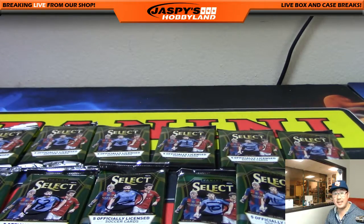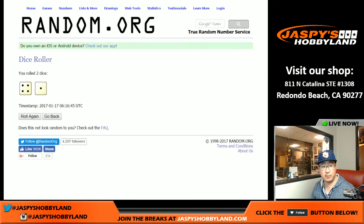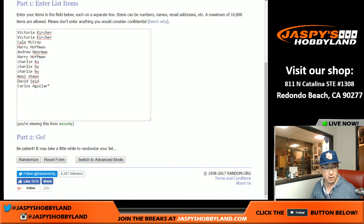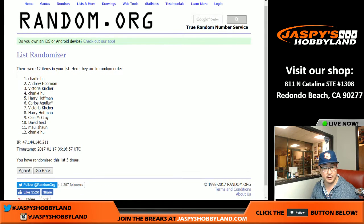So there we go — one through twelve set right there. Now we'll go back to random.org, roll the dice for both lists — four and a one, five times for each list. Rolling one, two, three, four, and the fifth and final time.